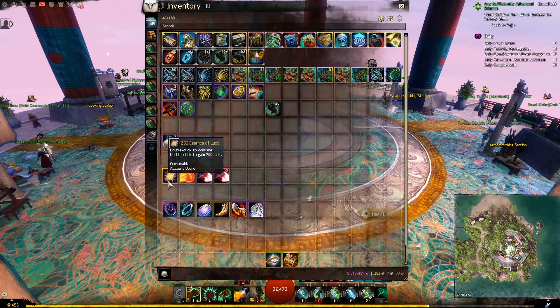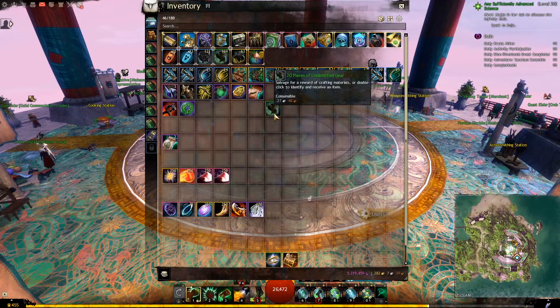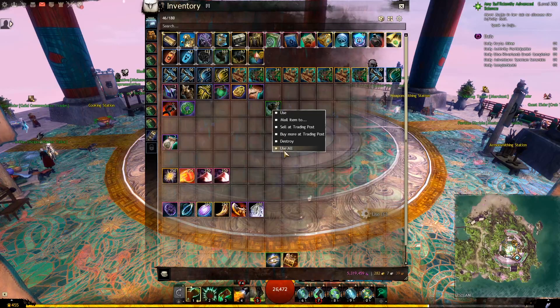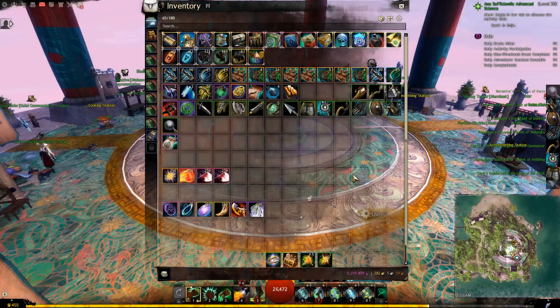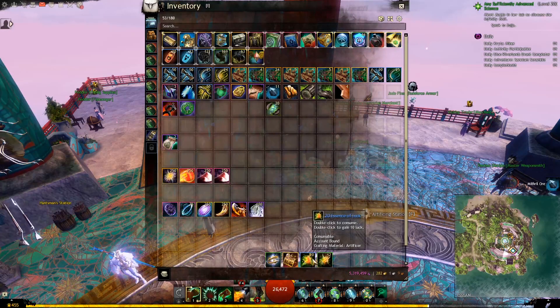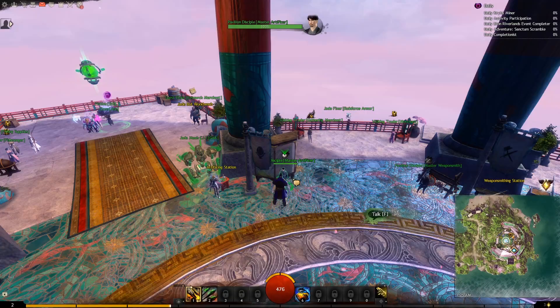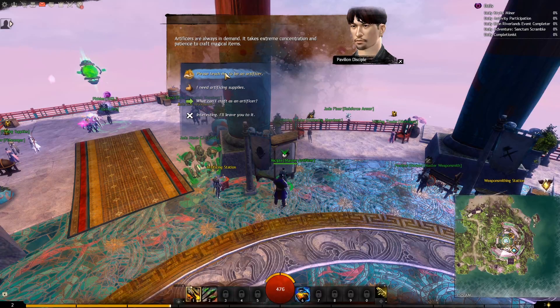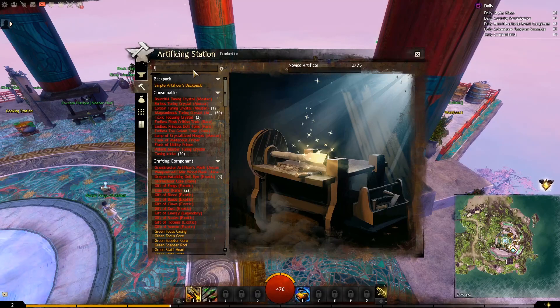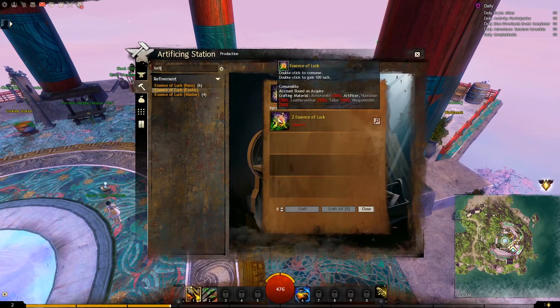For the next item we will need 250 Exotic Essence of Luck. There are plenty of ways to get it, but one of the cheapest is to salvage weapons and armor. For example, open unidentified gear and then salvage with your Runecrafter's Kit — you will get some Essence of Luck. The luck we got may not be exotic, but you can upgrade any luck to exotic using an Artificer even at level 0. Open the Artificer station, type 'luck' in the search bar, and you will see recipes to upgrade from Fine to Masterwork to Rare to Exotic.